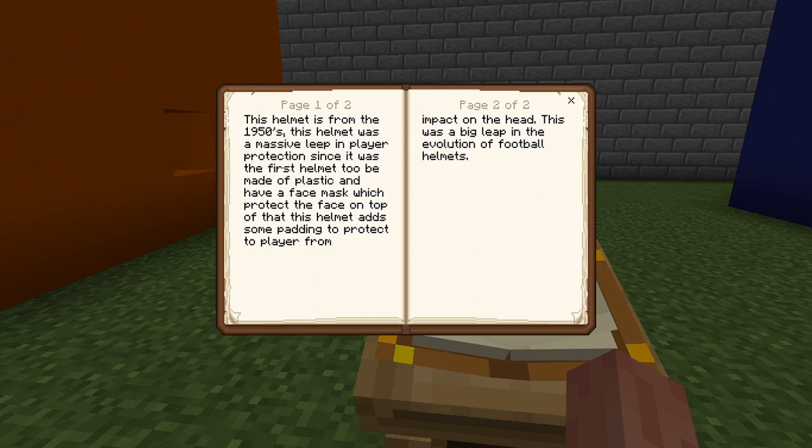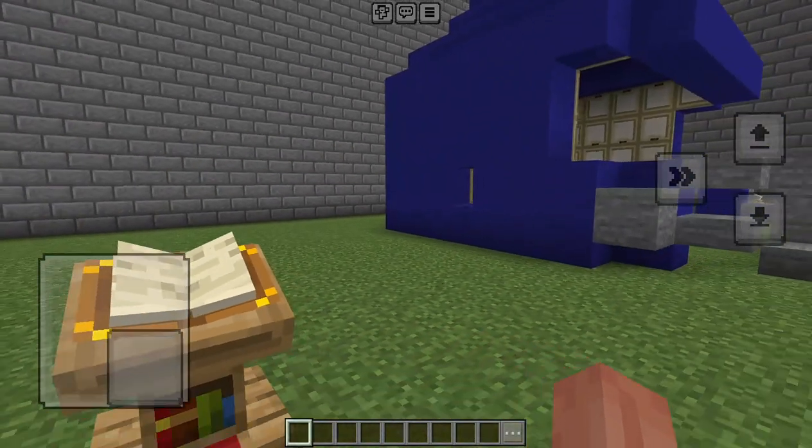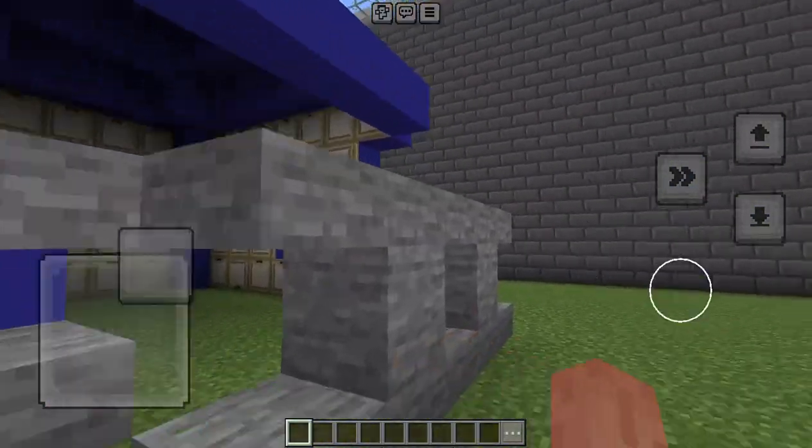This helmet is from the 1950s and was a massive leap in player protection — it was the first helmet made of plastic and to have a face mask, which protects the face. On top of that, the helmet adds padding to protect the player from impact. This was a big leap in the evolution of football helmets. All right, onto the next one — the two-bar.